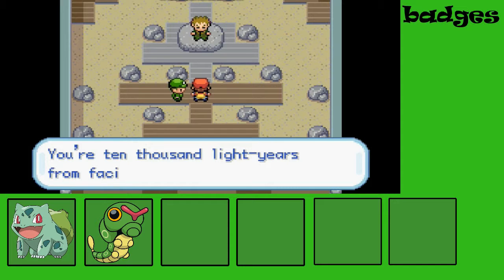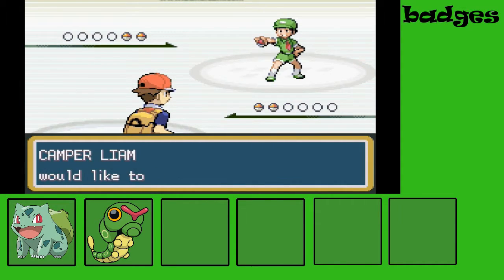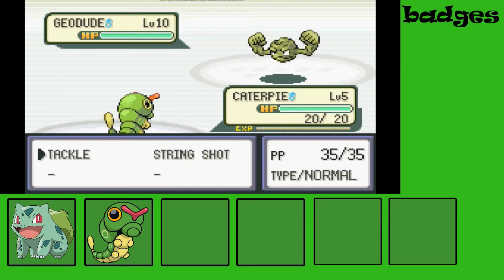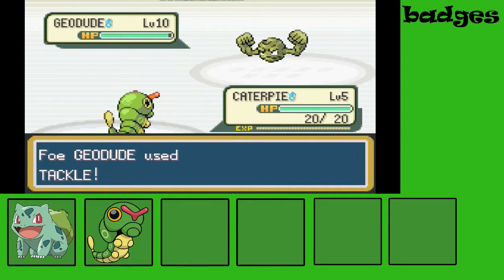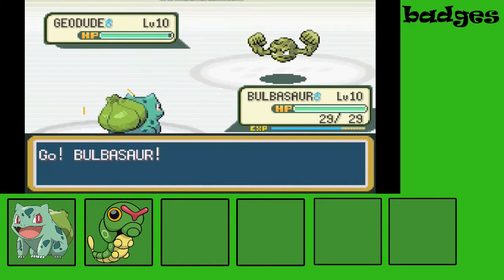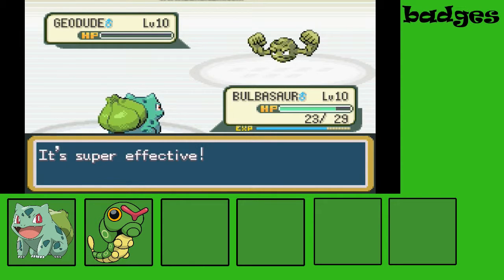Stop right there kid — you're 10,000 light years from facing Brock. First we have to battle this guy. Champly would like to battle — he has a Geodude and I have a Caterpie. Let's tackle it — it's not very effective. Let's get Bulbasaur out; I just wanted Caterpie to gain some experience points because it is low on levels. Bulbasaur used Vine Whip and he's gone — yeah, he's done.